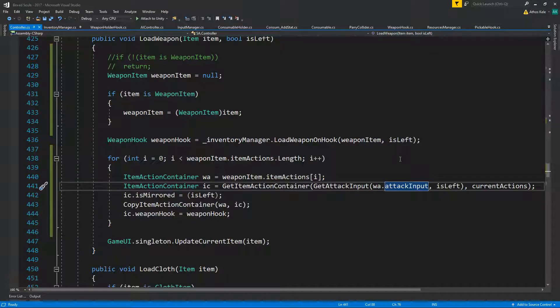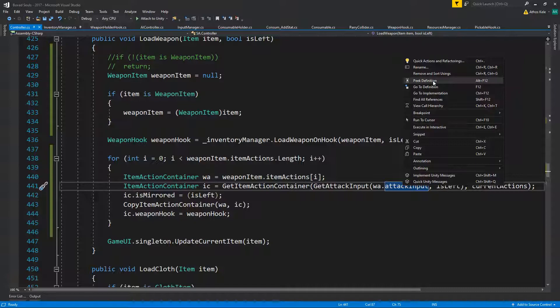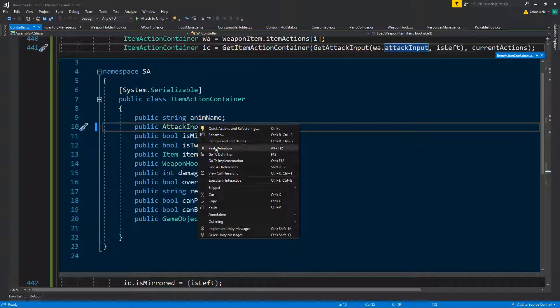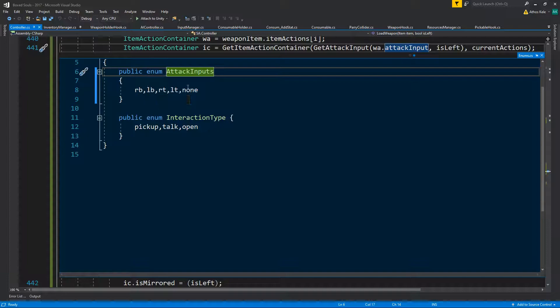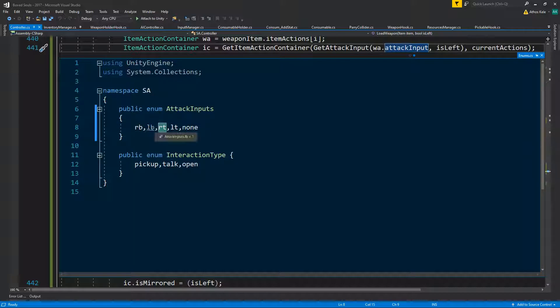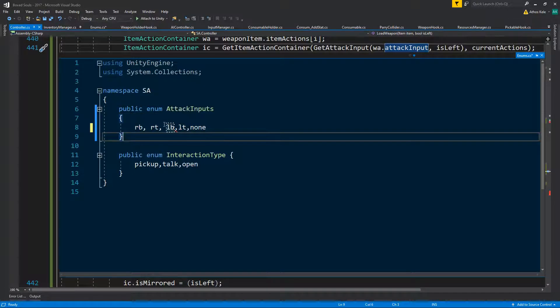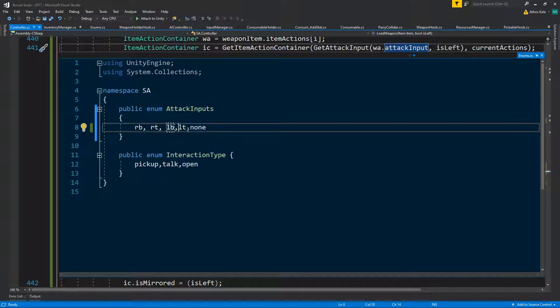Let's bring this back home. If you add two weapons, each of them has four actions, you are going to be getting the first two actions. One way to do this smoothly is to actually reorganize how this will work — we're going to assign right bumper, right trigger, then left bumper, left trigger, and 'none' which we do not use.